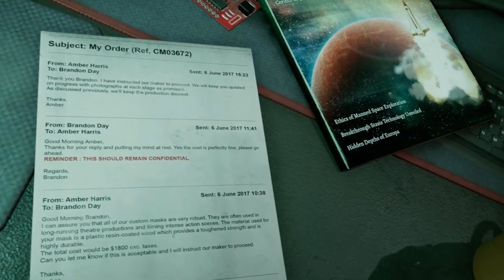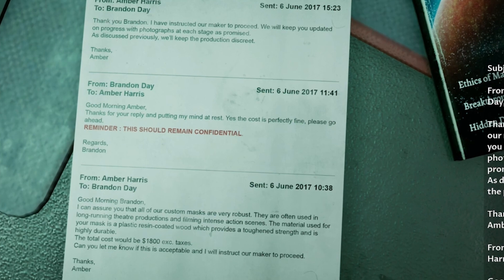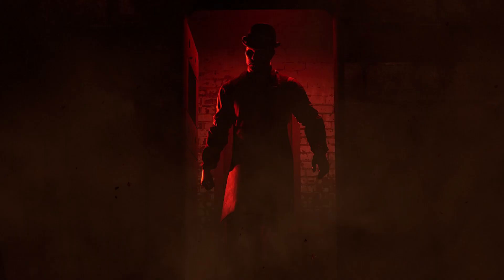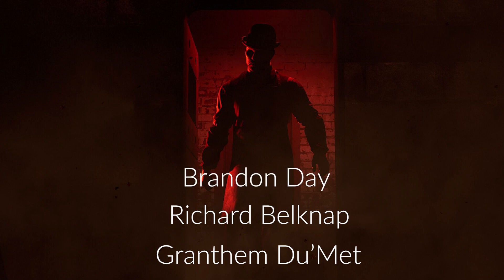We also get some information on his entire getup — the costume and mask he wears. We can find concept pictures and art in the control room of different looks he wanted to go with, each of them created with H.H. Holmes in mind as a clear inspiration. He wanted to look exactly like Holmes, from the clothes to the face. There is also a receipt for the actual hat that H.H. Holmes used, meaning the killer has a significant amount of money. There's also a letter from an email thread between an Amber Harris and a Brandon Day on June 6th, 2017, where Brandon Day is purchasing a custom-made mask and asks that the production be completely confidential. So we now have another potential name for the killer.